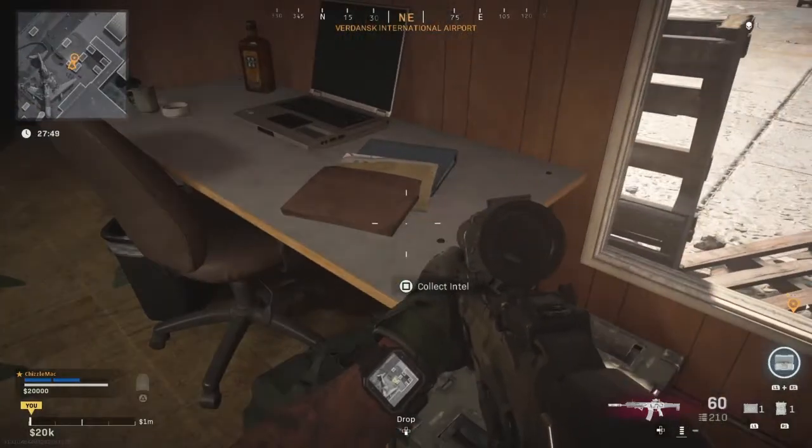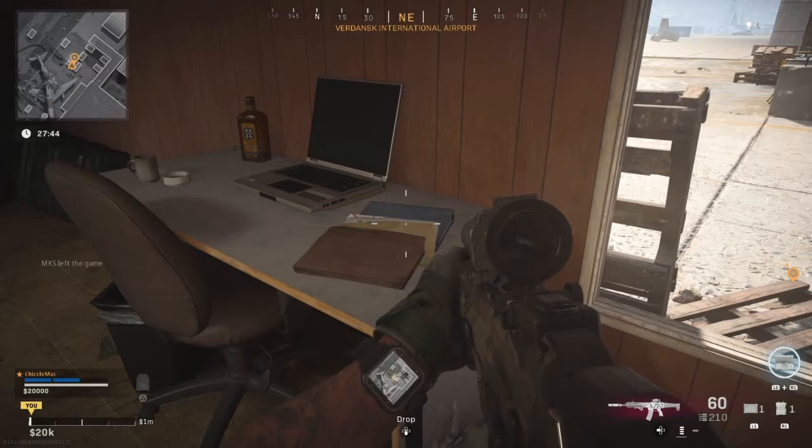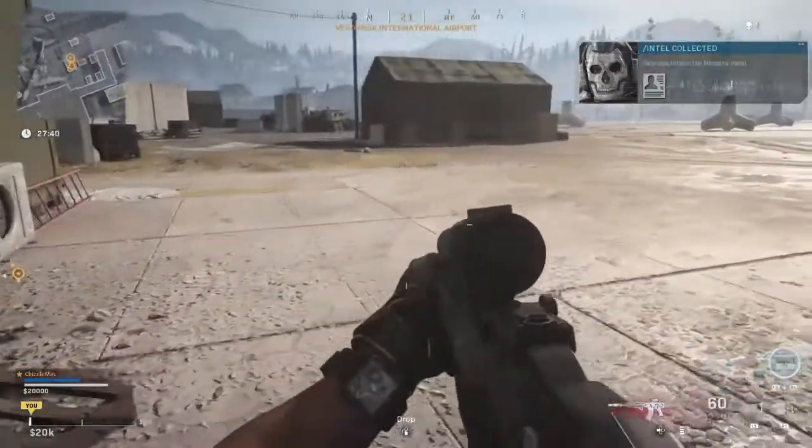Here we are — we're looking at this pile of papers here, files at the desk. So let's collect this intel and wait for our message from Ghost. There we go, and we're good to go.